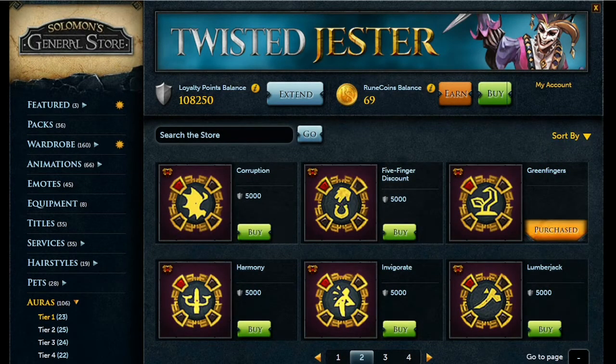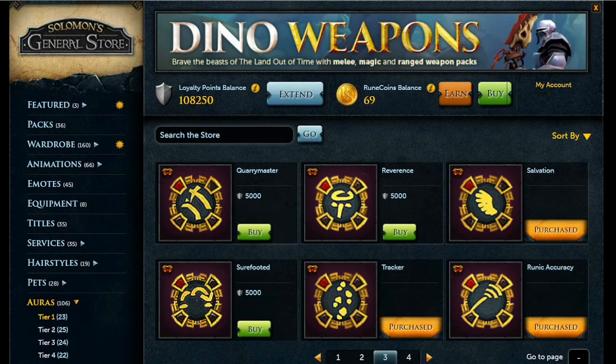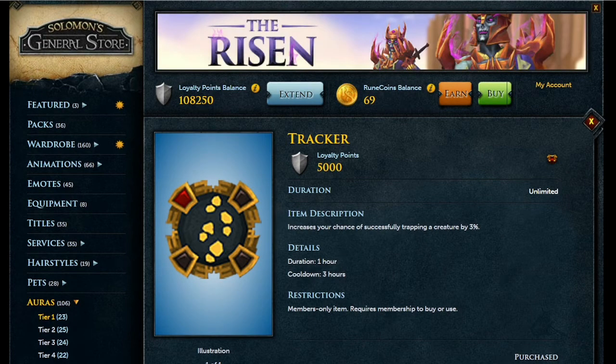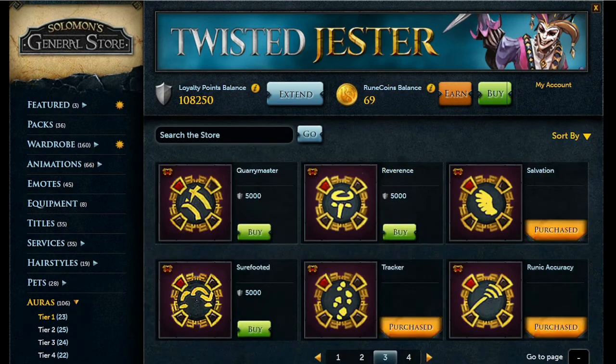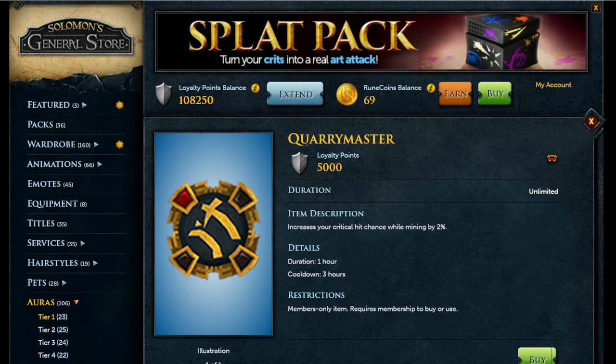On page 3, you'll want to get Runic Accuracy for magic. Also get the Trapper Aura — it increases your Hunter catch chance by 3% and only costs 5,000 loyalty points, which is very cheap. Hunter requires bait on box traps for a high catch rate, so this helps a lot. The Quarry Master aura on the other hand isn't really worth it.